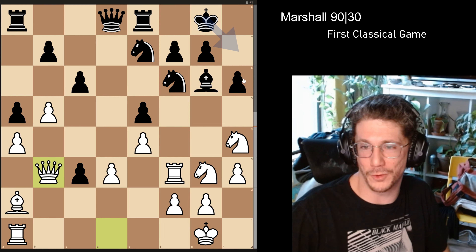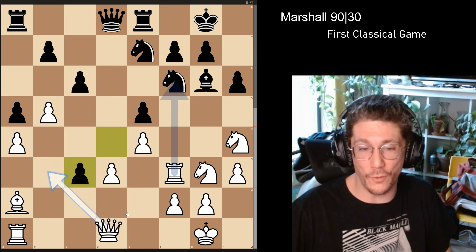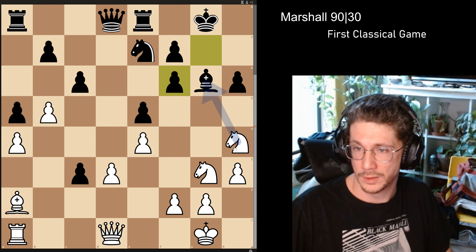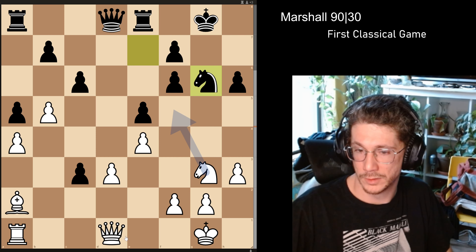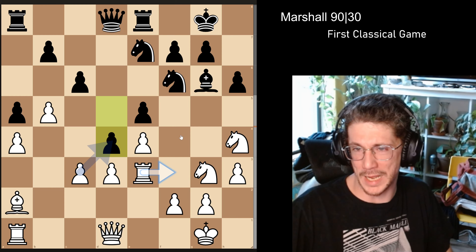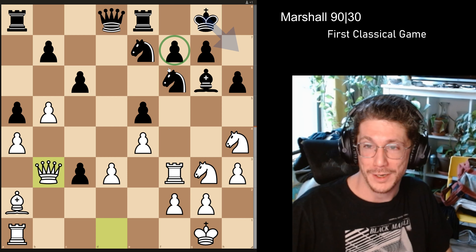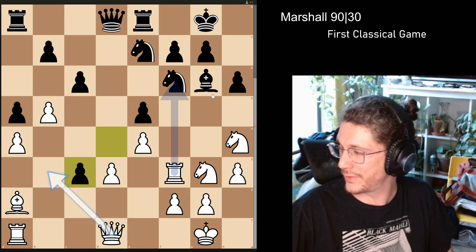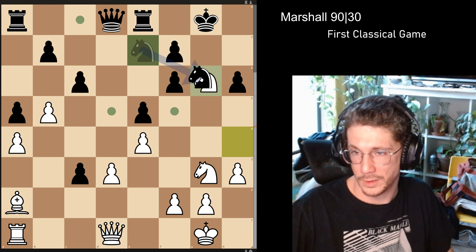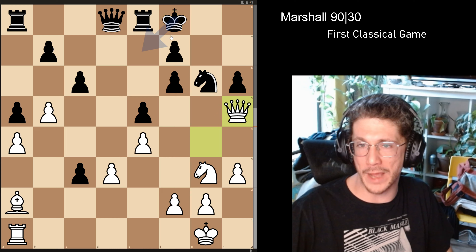We get queen b3 instead. This is fine. Queen g4 — in that line let's see — rook takes here. Are we trying to get queen g4 and then push the pawn? Either way there's a lot of attack. Now it's zeros with queen b3 because you're vaguely threatening queen g4 since f7 is pinned. In this line the king would escape and now — oh gross.